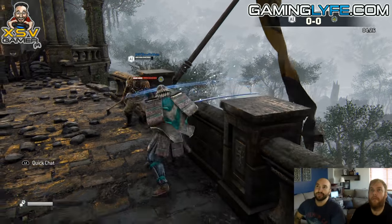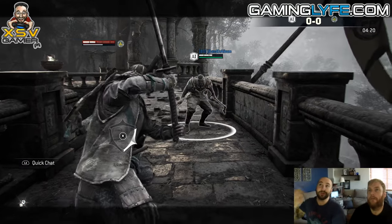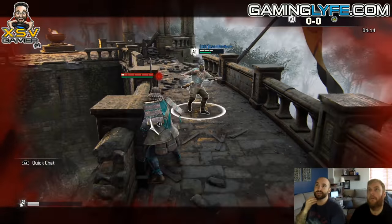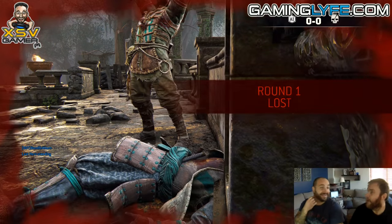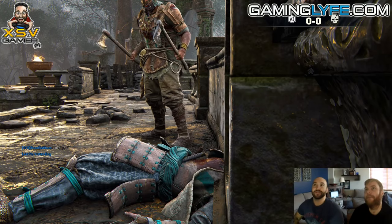There are combos — to hit someone, L1 R1 is a light attack and R2 is a heavy attack. You've got him on the ground so give him some heavies. Be careful because your stamina bar is underneath — if you run out of stamina you're open for anything. It's already full again, so you're not doing too bad for the first fight. Your melee is pretty good.